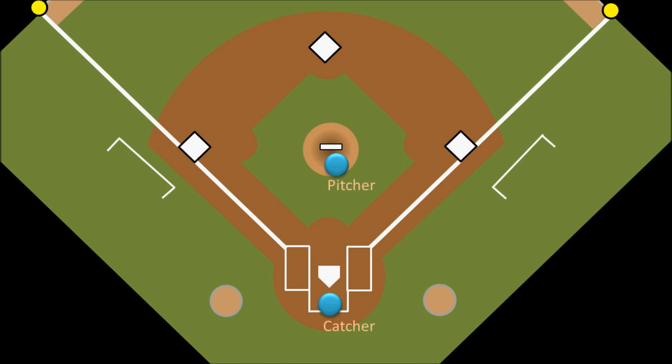Eventually the batter will hit the ball out into fair territory, so the defensive team needs players out here to catch it. The players in the infield are called infielders, and there are four of them. This does not include the pitcher and the catcher, who are part of what is called the battery, although you probably won't hear that term used very much.